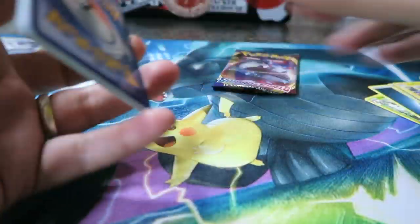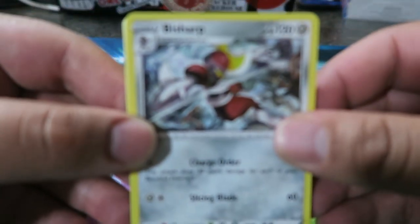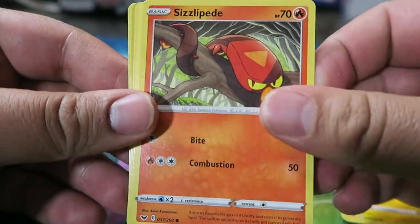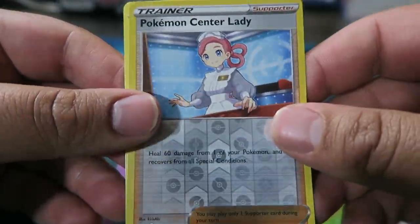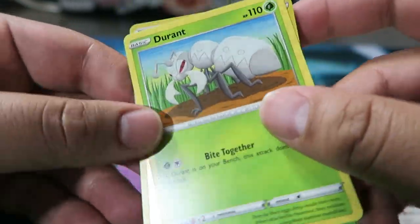Second to last pack. We have Bisharp, Evolution Incense, Vitality Band, Chinchou, Electric Energy, Sizzlipede, Galarian Zigzagoon, Munna, Snom, Pokémon Center Lady Reverse — nice — and then a Durant Rare.